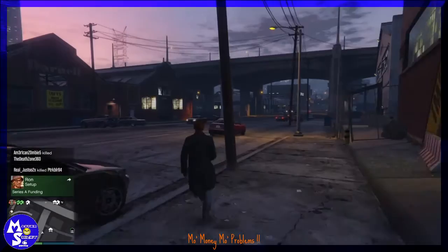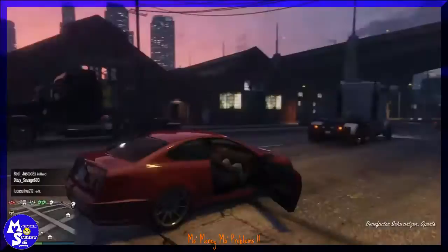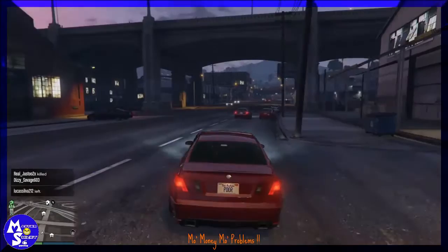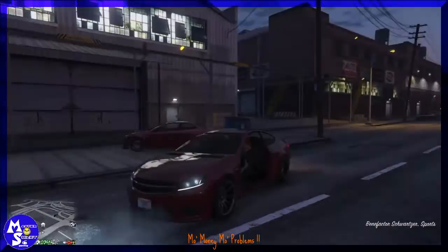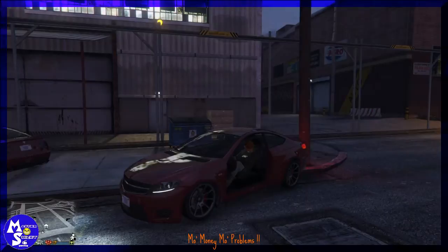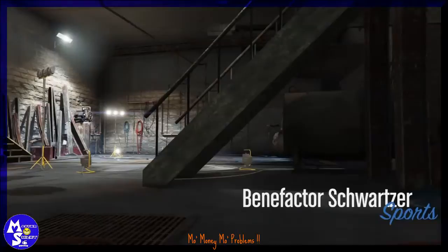Your glitch vehicle should be down the street and your spawn vehicle should spawn right there. Get in your spawn vehicle and try to stay away from your glitch vehicle — don't go near it because it will glitch out your ride and kick you out. I got lucky here but it will happen, so once you spawn it, either sell it or store it.